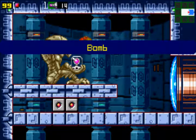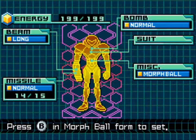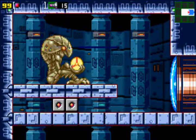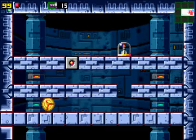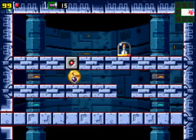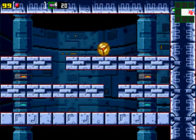I get only one? I want more! But yeah, this is our next upgrade: the bomb. While we are in our Morph Ball form, we can now set bombs. We can set infinite bombs — it's not that we only have one. So basically, now we can break different blocks, especially these ones which have dots in them. That way we can proceed through many new different areas, and bombs can also be used to dispose of enemies.